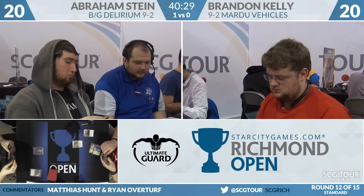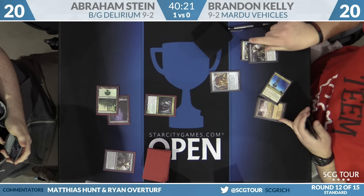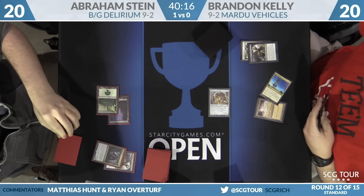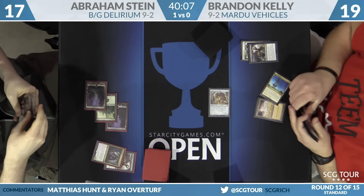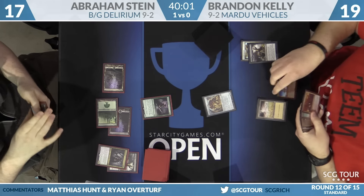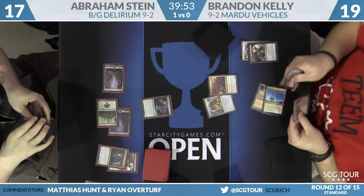Back to game two between Brandon Kelly and Abraham Stein — Black Green Delirium and Mardu Vehicles. Mardu on the play. A turn one Toolcraft Exemplar was fatally pushed. Scrap Heap Scrounger makes the play but Abraham responds with Grim Flayer. These early games feel like a lot of back-and-forth trading — two-drops dying to Fatal Pushes — buying time until the more expensive cards hit the table. Spire of Industry doing some work as the black source for Brandon. Tireless Tracker from Stein, and he can play it into removal because he has another Tireless Tracker in hand.